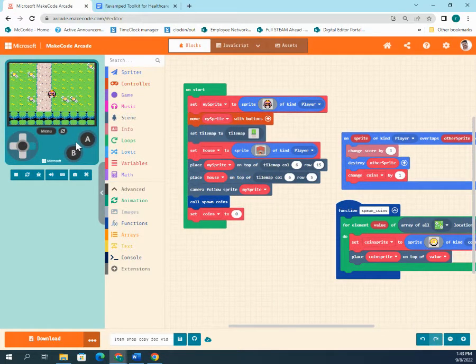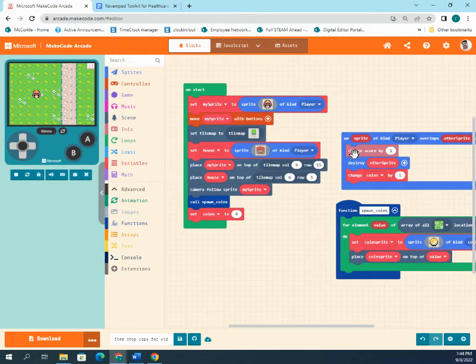This sets a variable so that every time a coin is collected — even though it's also updating the score on screen — it adds to a coins inventory variable. You could use the score as the main variable, but having a separate coins variable is useful in case you have other ways of adding to your score. It's a good way to keep track of how many coins the player has.